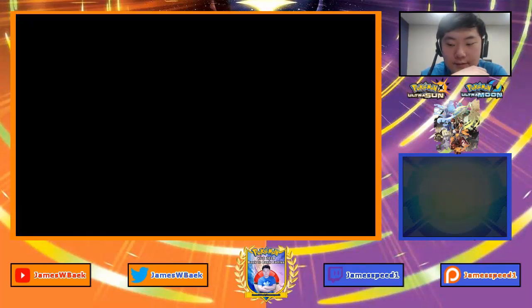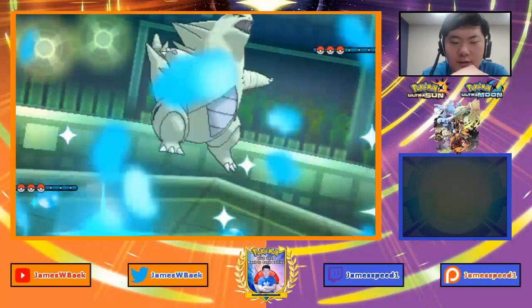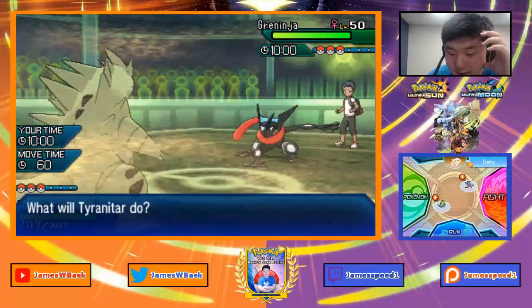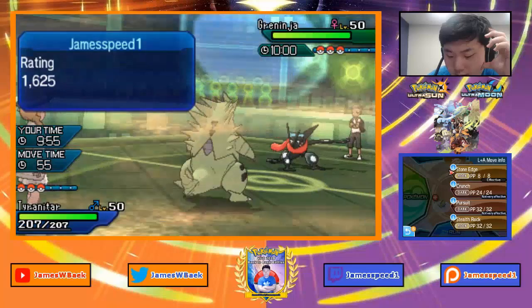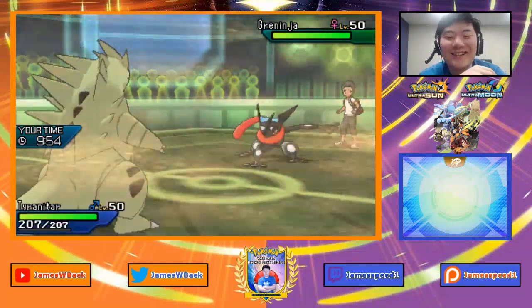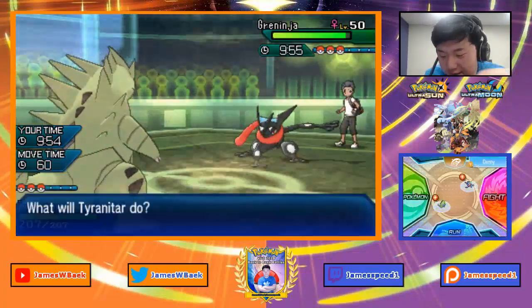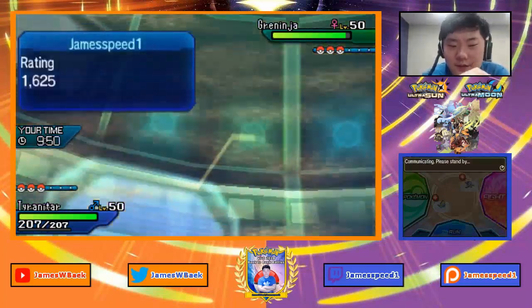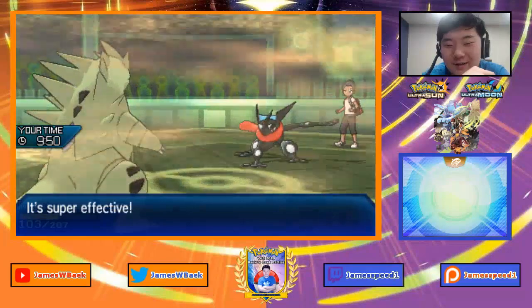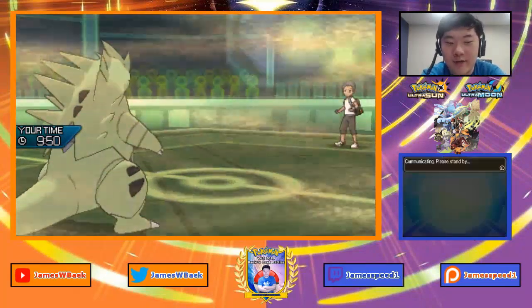Let's see what my opponent decides to lead. It's going to be Greninja, so I get to get my rocks up here, which is pretty solid — unless you have Taunt. I really do want my rocks up because they're so important for the Dragonite. This might be a Spike setter because my opponent's team does look like it can sweep. I'll set up my rocks here. A Hydro Pump comes out — that's gonna hurt, but shouldn't knock out Tyranitar. I'll go for Stone Edge here and risk it. Stone Edge does connect — that should knock out Greninja. Yeah, so we get rid of Greninja there, really nice.